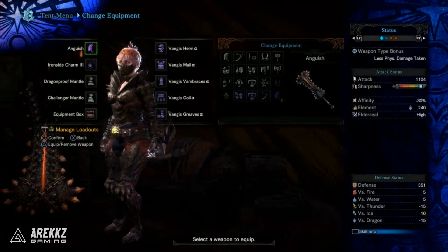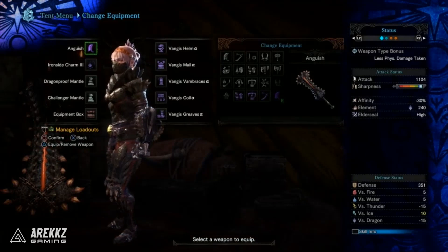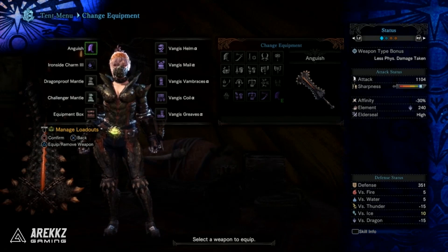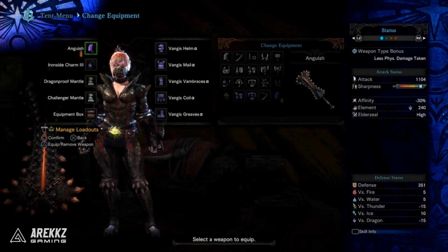Definitely one to keep our eye on. This weapon also gives a good indication of what the other different types of weapons' stats will be like, so they're probably all going to be negative affinity Dragon Elemental High Elder Seal weapons. It will be interesting to see if this can break some of the non-elemental decoration meta.